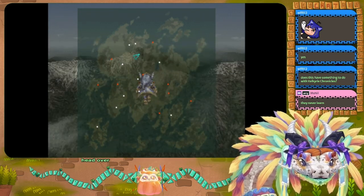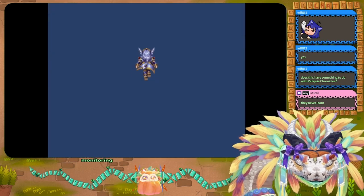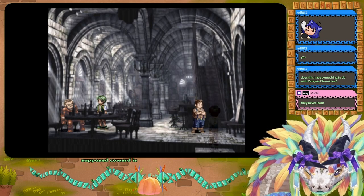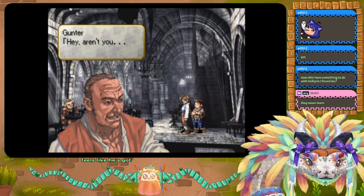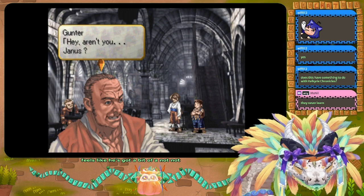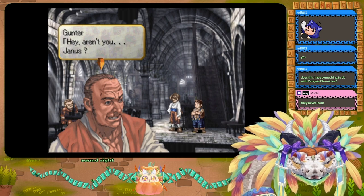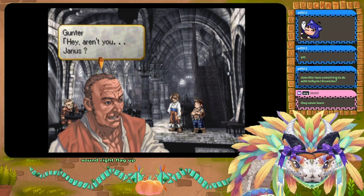We're finally getting this archer — a character I thought we'd get last chapter who would have been really useful when we needed archers. Let's head over to Krail Montefuge and find out who this knighted supposed coward is. He's got a bit of a pretty-boy thing going on.